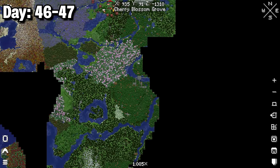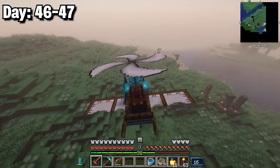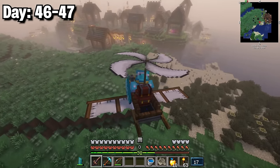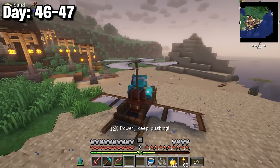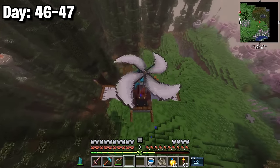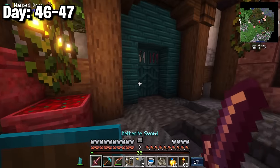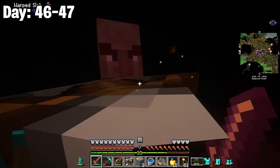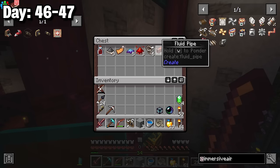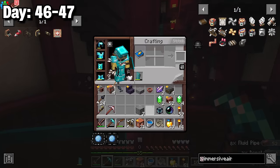Day 46 I hopped on the gyrodyne to explore. A sign pointed to a structure 200 blocks away — and I wanted to snatch a villager for mending trades. I found an incredible structure with tons of villagers and loads of Create mod items inside. Despite annoying blindness effects from an enemy I ransacked the place, collecting tons of useful gear.